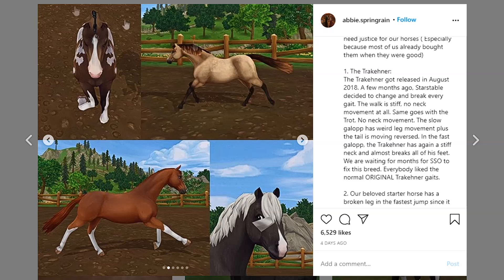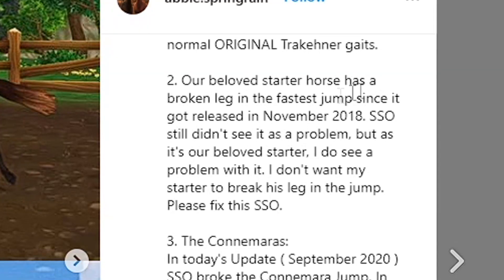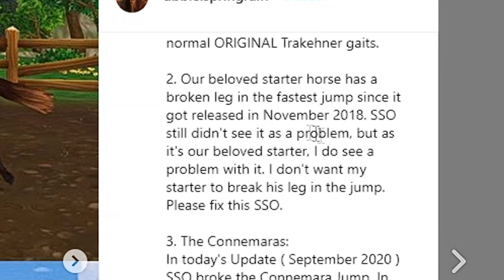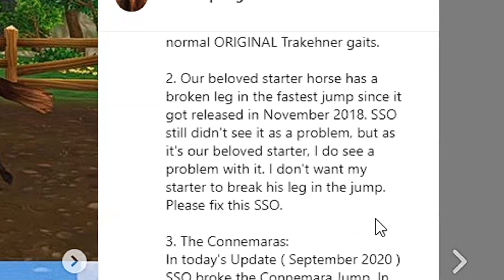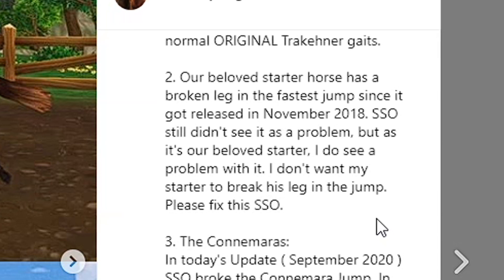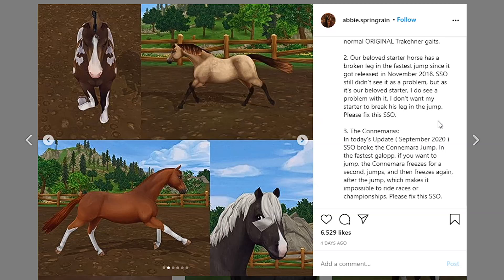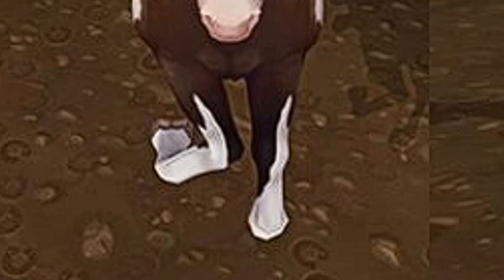Then we have the starter horse. I actually went into photo mode right when the leg was bent like that — I was like, what is happening? Our beloved starter horse has had a broken leg in the fastest jump since it got released in November 2018. Star Stable still didn't see it as a problem, but I do see a problem with it. I don't want my starter to break his leg in the jump. Please fix it, Star Stable — that's a huge issue. The leg looks really messed up.